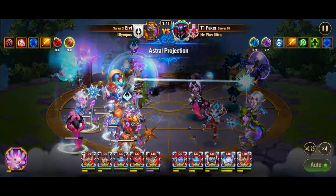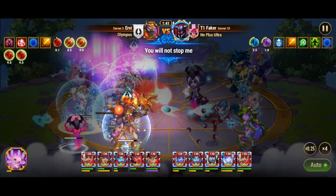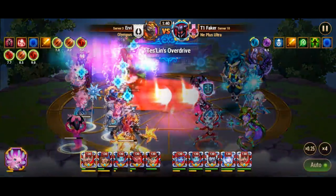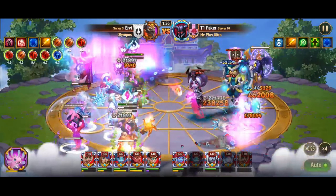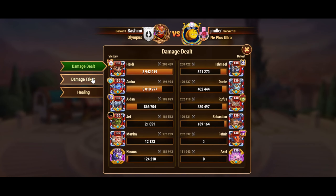Martha increases all allies' speed for 6 seconds, which can be invaluable in battles where speed determines the outcome. This skill ensures that her team can dish out more damage and act faster, giving them a tactical advantage. By enhancing the attack speed of all allies, Martha boosts her team's overall performance significantly.